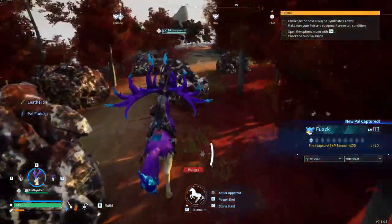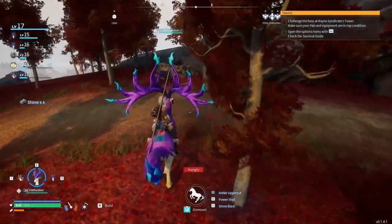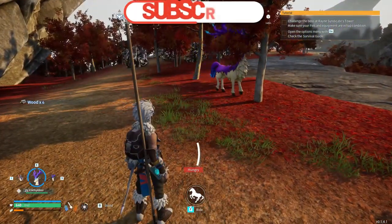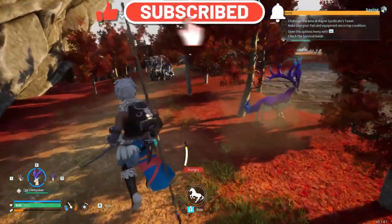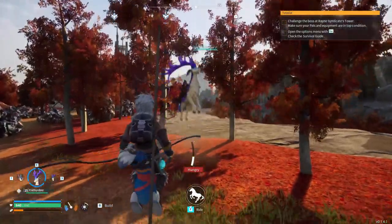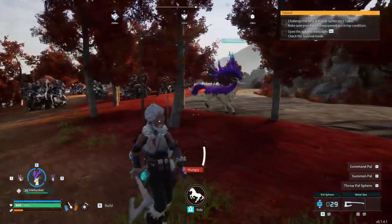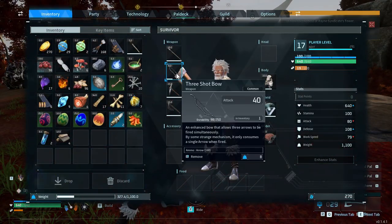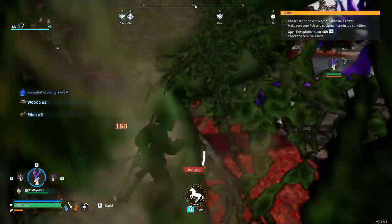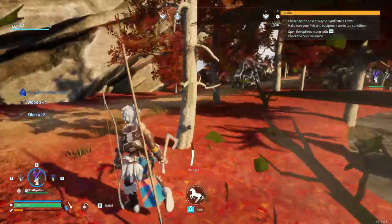Now we gotta figure out the upper limit, the range of the Pal base. Wait, did I even bring the resources needed to craft that? I hope I have them. I can pick up some stones on the ground, a little bit of wood. I think if I put the Pal base somewhere around this area I should be good. Let's get the beginnings of our base set up — we're gonna need at least enough wood to build maybe nine squares, a three by three.